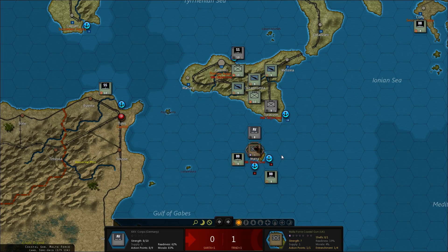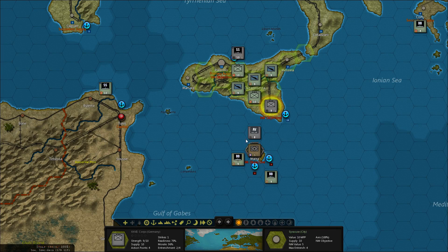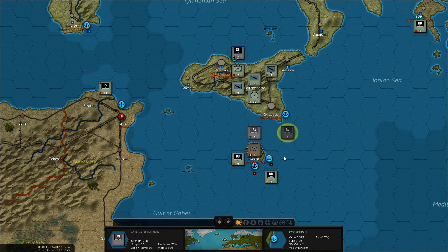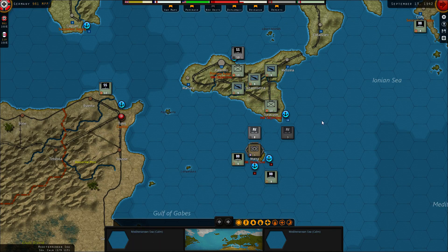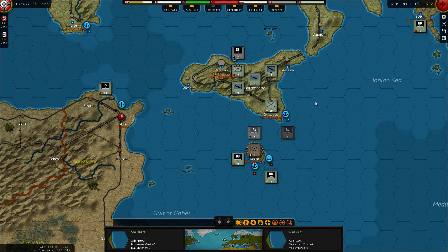Let's take it down to 6 and get these guys out to sea. They can hit it next turn. We can get the Italians down so they can also get out next turn. Although these guys actually can — how far can they move? I don't think so. Let's take this guy instead next turn.